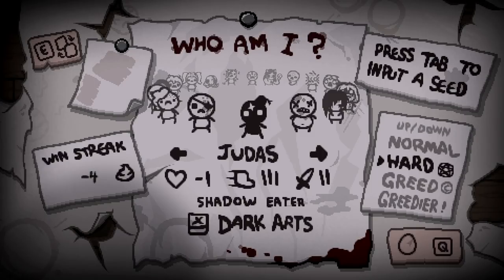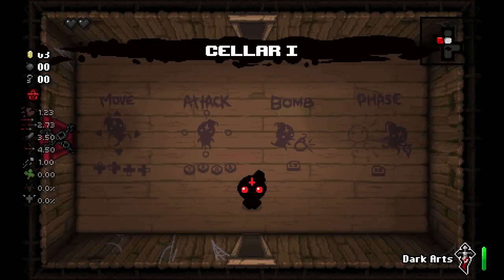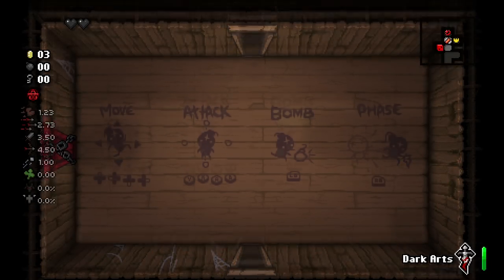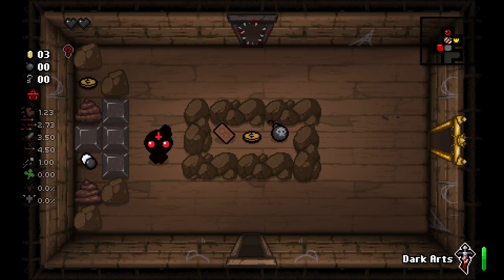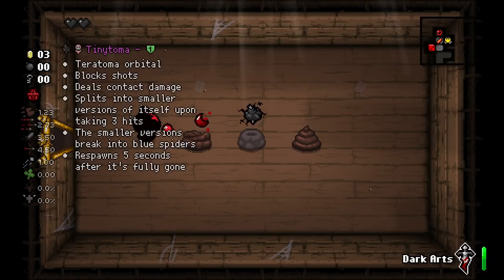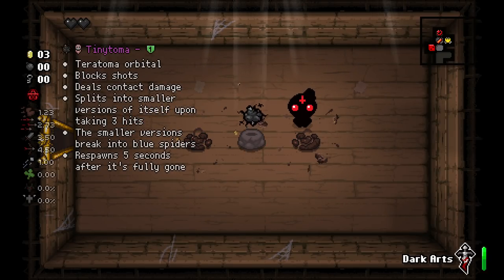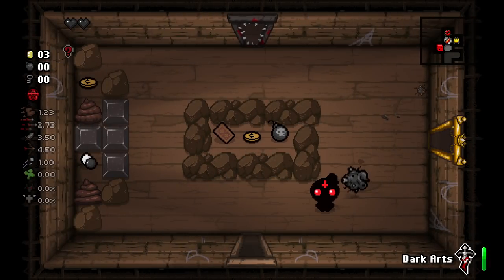I want to play Tainted Judas for the first time, let's get to it. I have a mod that tells me what items do — Tiny Teratoma: orbital, blocks shots, deals contact damage, splits into smaller versions upon taking three hits, the smaller versions breaking the blue spot. So it's basically Teratoma but tiny.